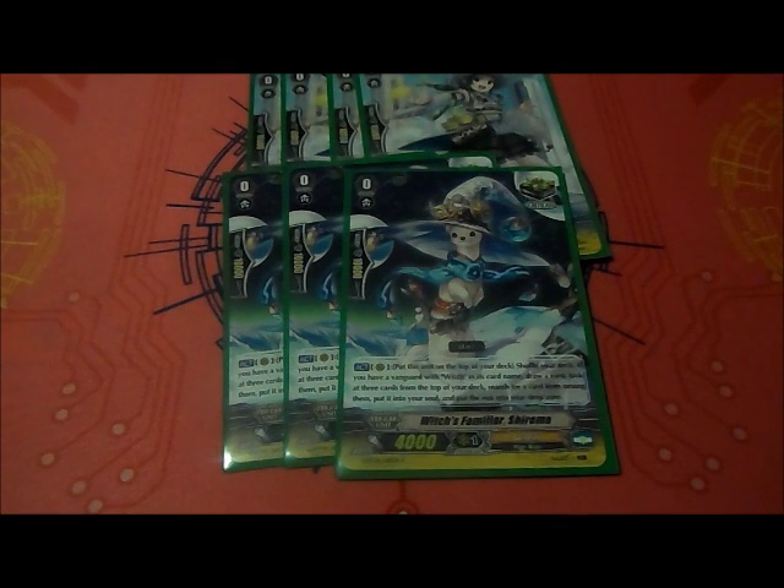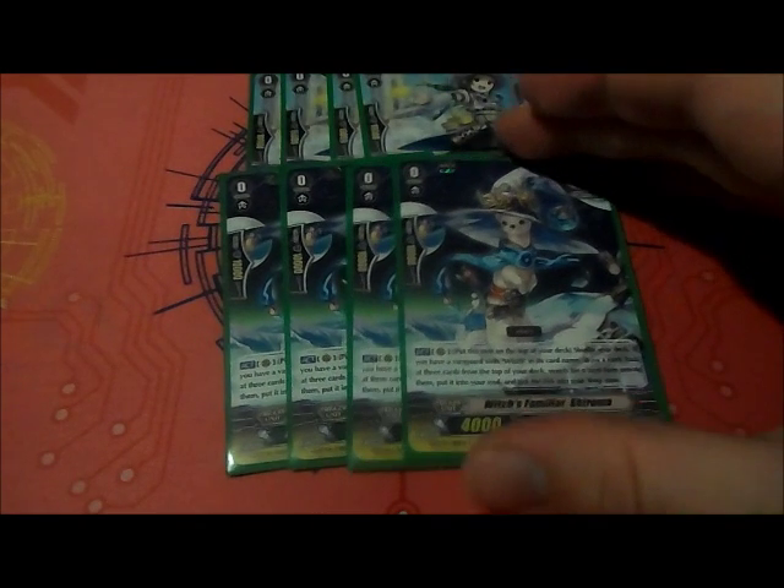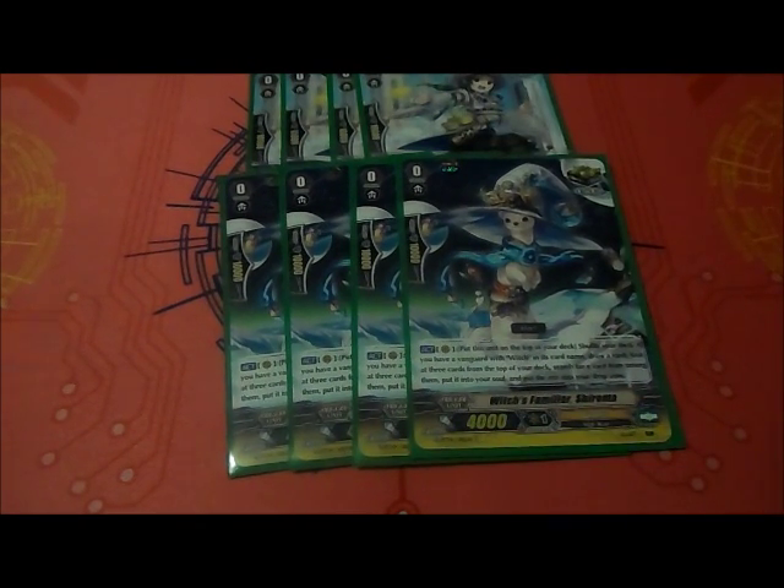Shuruma's ability is: put this on top of your deck, shuffle your deck. If you have a Vanguard with a witch in its card name, draw a card, look at the top three cards from your deck, search for a card from among them, put it into your soul, and put the rest in your drop zone. Which is probably really good for the Witch Legion as well. So that's why the little unit's in here, four copies.